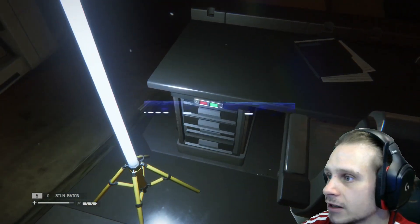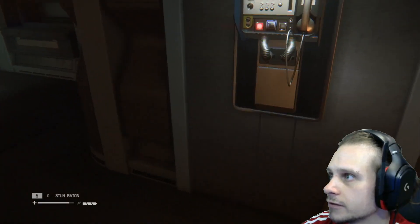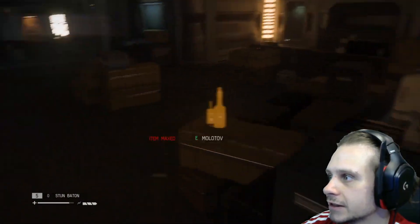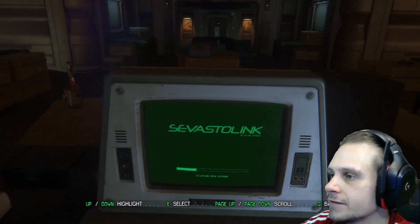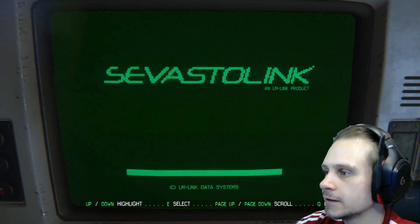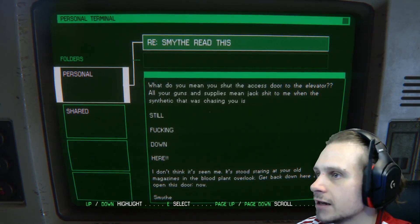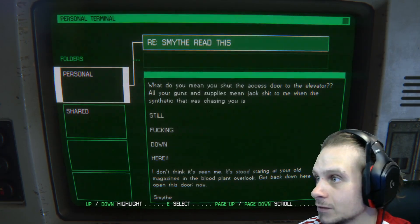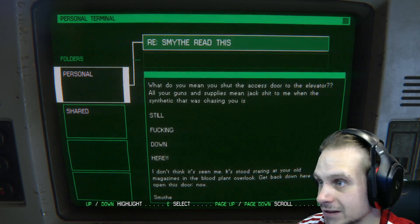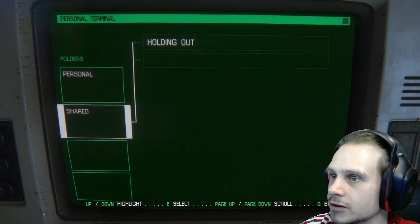I can't seem to find anything... oh there we go, that's a key card, isn't it? Is there anything in here that I can investigate? What do you mean you shut access door to the elevator? All your guns and supplies mean jack shit to me when the synthetics that were chasing you are still down here. Oh come on, okay.